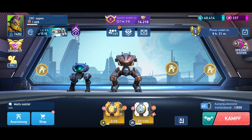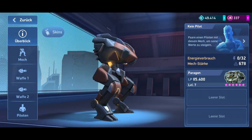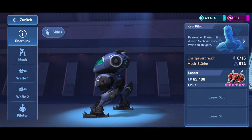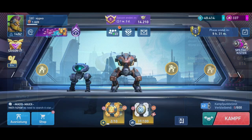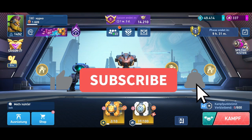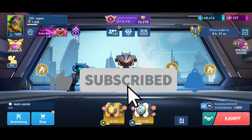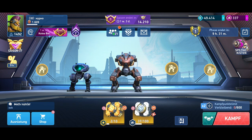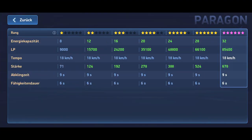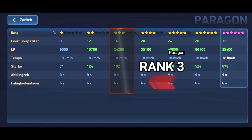Level 1 consists of two different mechs: the Paragon, which you get for free at the beginning, and the Lancer, which you can unlock for a few credits. Paragon has the Boost ability, which allows it to run faster for a few seconds, and Lancer can jump. The hit points of the two mechs do not differ at all, but their energy capacity does. While Lancer has only 16 energy capacity at maximum level, Paragon reaches up to 32 energy capacity.